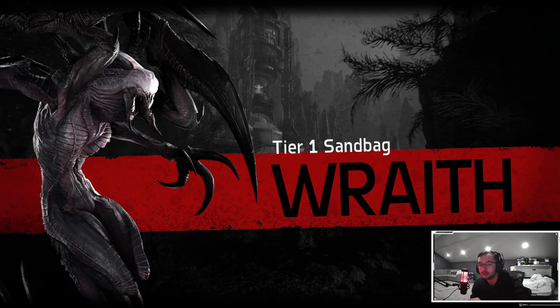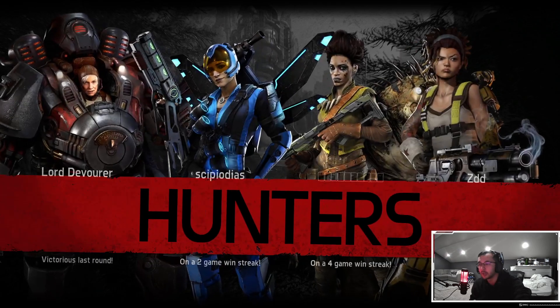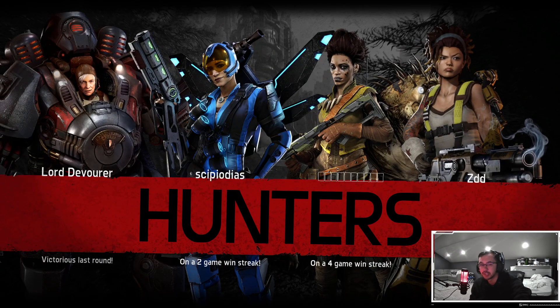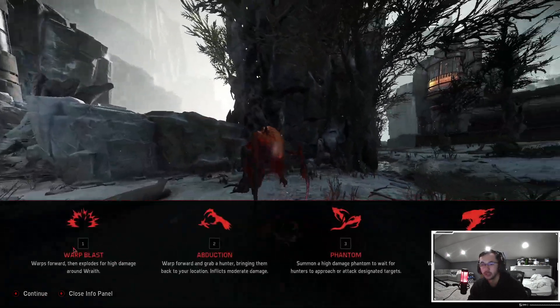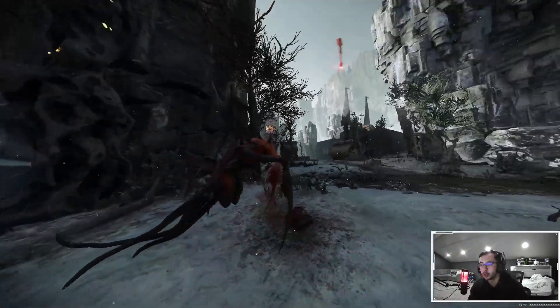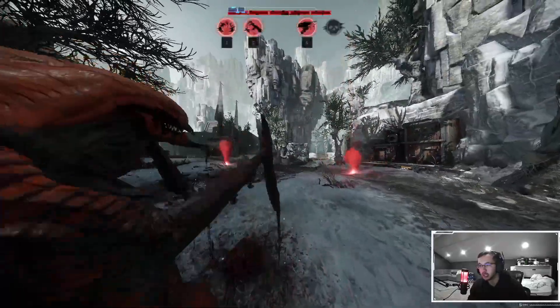The plan for Stage 2 is to put a point into decoy, and then put points into warp blast outside of that, just to try out a different build I haven't really played before. Warp blast can be pretty good because it has a relatively low cooldown and it does a good amount of damage.